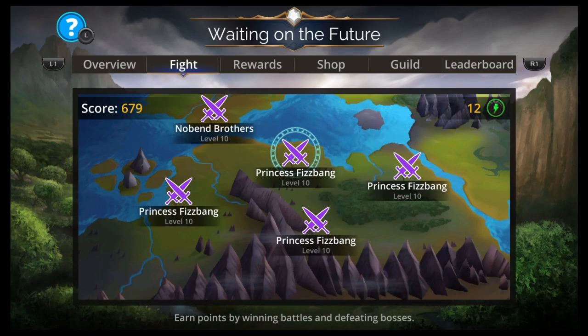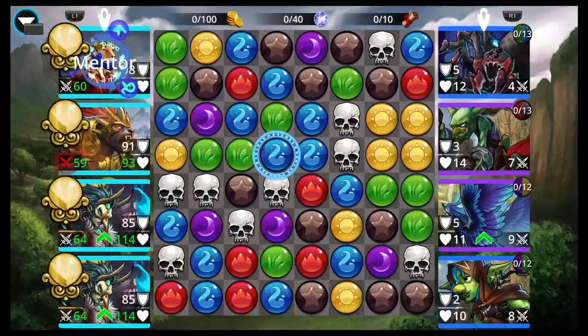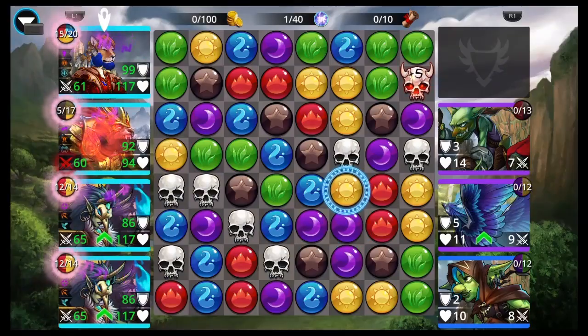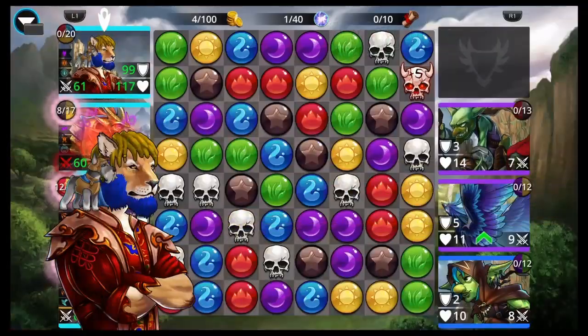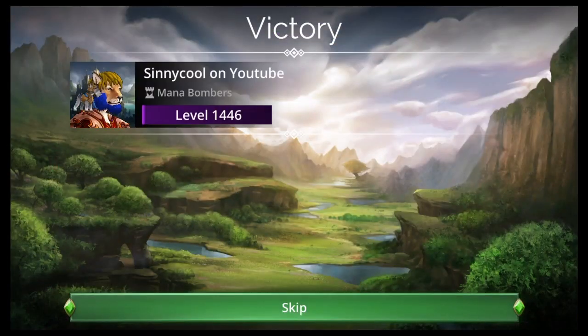We got two Harpy Mages — double the fun, right? And then we got a King Mikhail, because why not? Might as well help the Donbringer just in case you need a clean-up option and another explodey option. I think Donbringer, King Mikhail, Harpy Mage, Harpy Mage would be the no-brainer high level team, if you have access to everything.